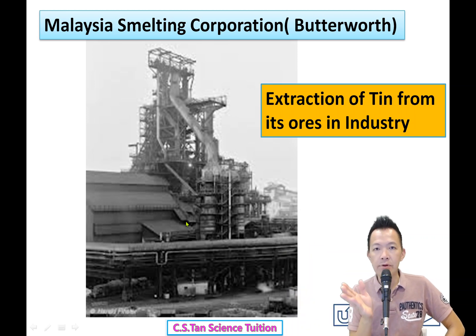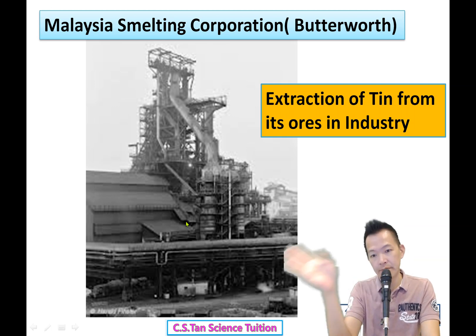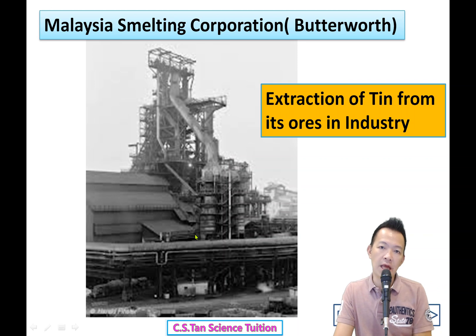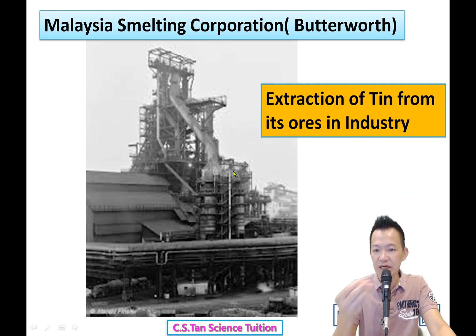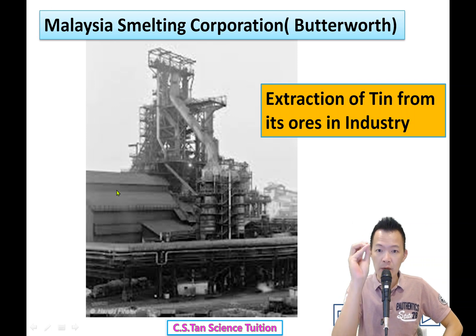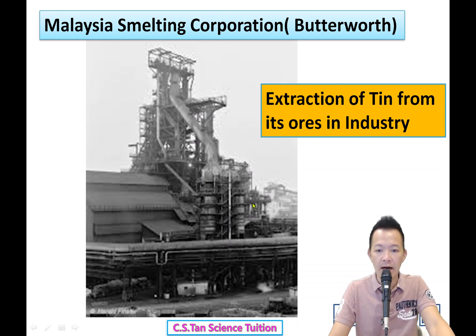Coming down from Butterworth (北海), you pass a small Penang Bridge. If you look under the bridge from a distance, you can see this photo — this is a blast furnace from the company Malaysia Smelting Corporation. They are moving to Barhang now, and that site will become a shopping center in the future. Malaysia was once the number one tin exporter; now we are third — Indonesia first, China second, and Malaysia third.